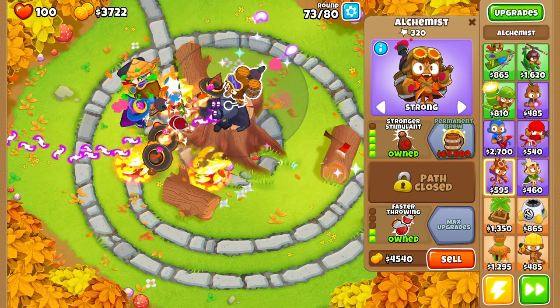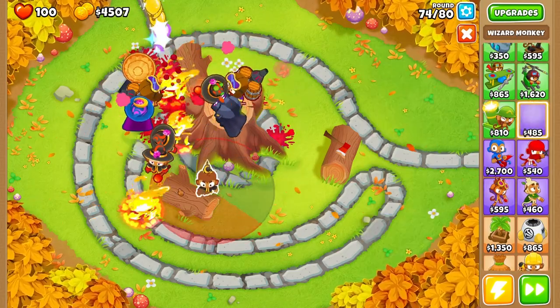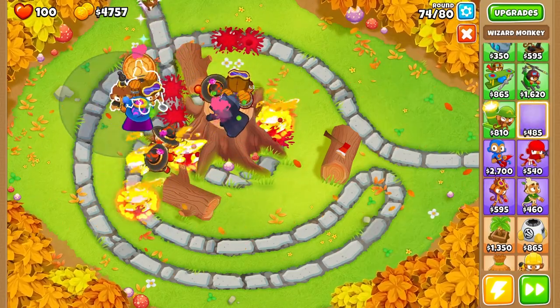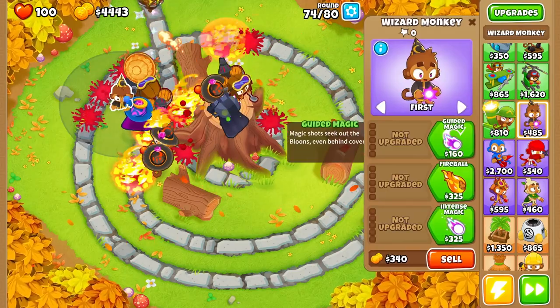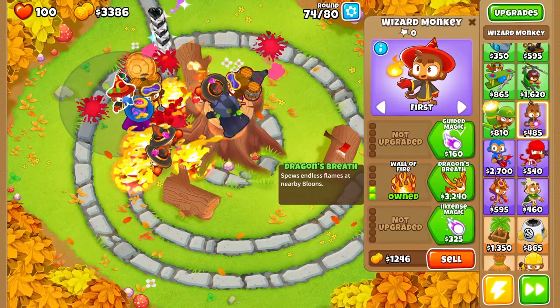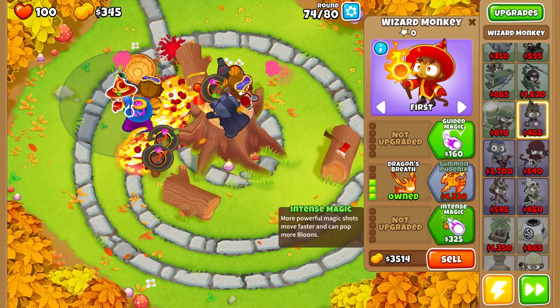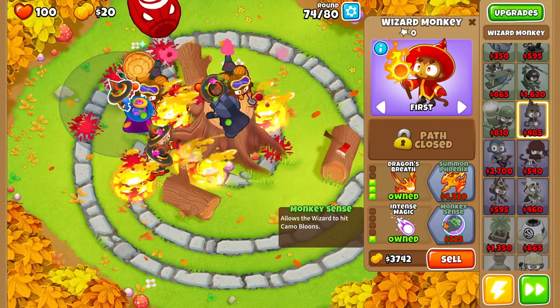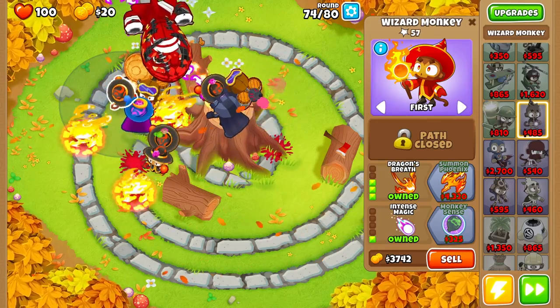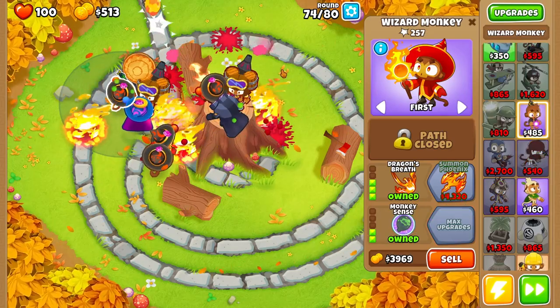We just have six more rounds — let's place down another fire Wizard. I know I'm placing quite a few, but I don't want to lose to Ceramic balloons, which is pretty much the only thing that could possibly make it through at this point, especially since we don't need to worry about MOAB balloons with all these MOAB-crushing towers on the field.